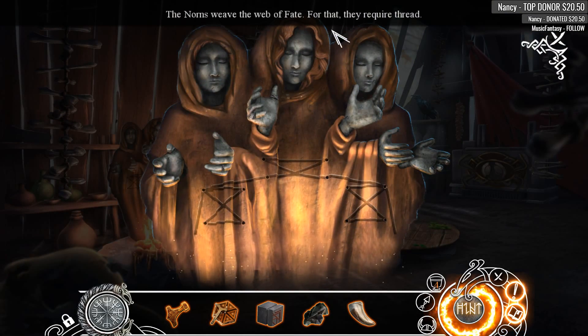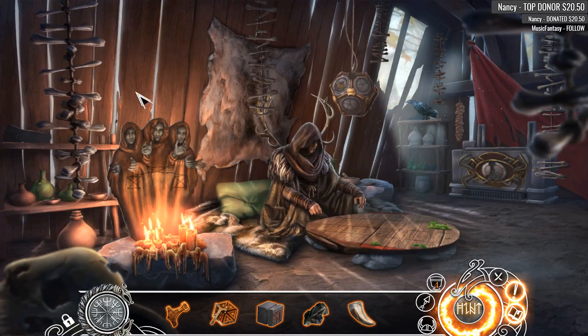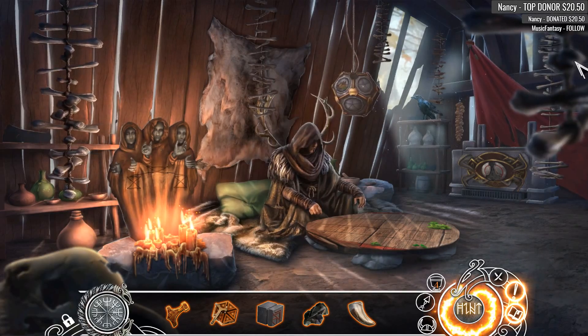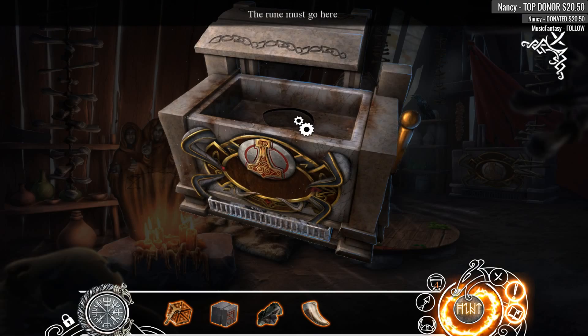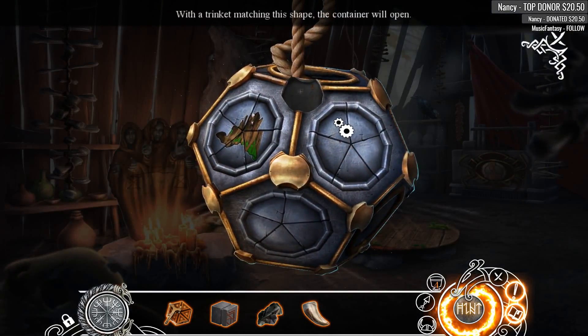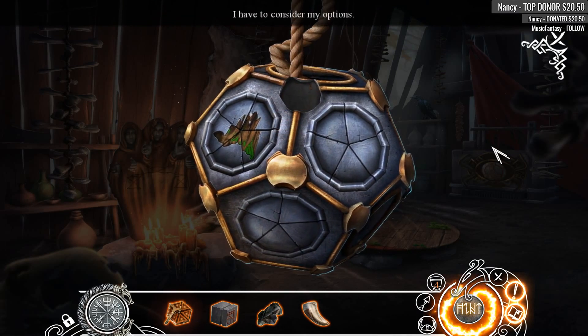The Norns weave the web of fate — for that they require thread. Interesting. We are just too busy to celebrate — no kidding. Well, we can play with these bone thingies. Physics! The indentation is the shape of Thor's hammer — ooh, I have that! The rune must go here. With a trinket matching the shape, the container will open. No such luck.